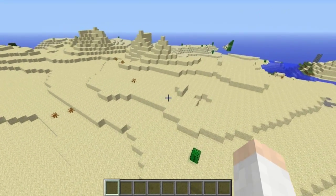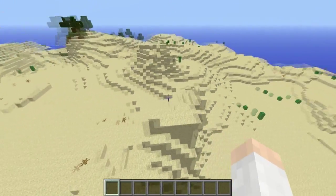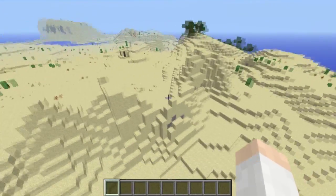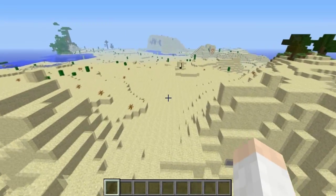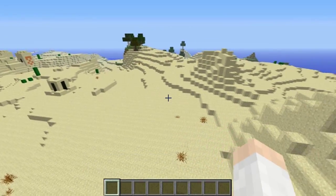Also new this week, there have been some changes to deserts. There are now no small water lakes in deserts; however, there are still lava pools. So deserts have been made a little bit more desert-like.